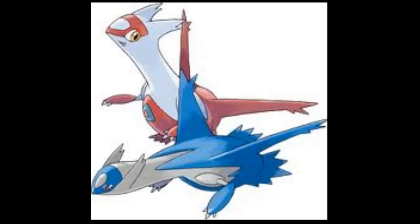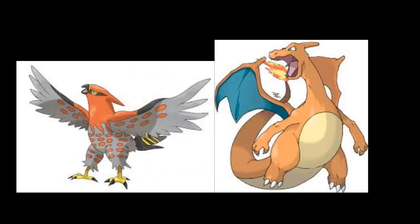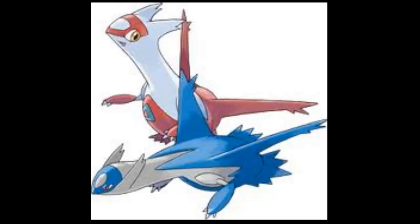The Lati Twins also provide useful utility in the form of Defog, in order to take away entry hazards from your team if you happen to have a lot of Stealth Rock-weak Pokemon like Talonflame or Charizard. They also do a great job with their great speed tiers in other roles such as Choice Scarfers and Choice Specs users. A lot of beginning players will shy away from these Pokemon just because they have a Legendary status - don't be afraid to use them. It's legal in the OU tier and they've been legal in VGC tournaments. They're a great Pokemon and a great asset to your team.